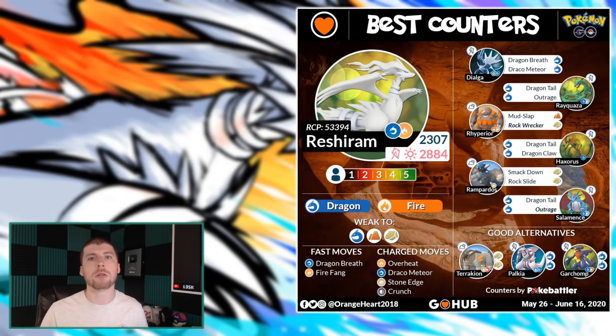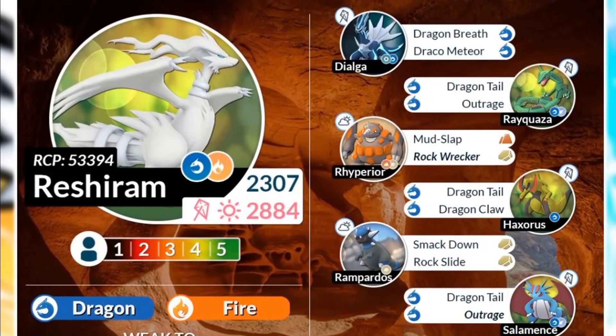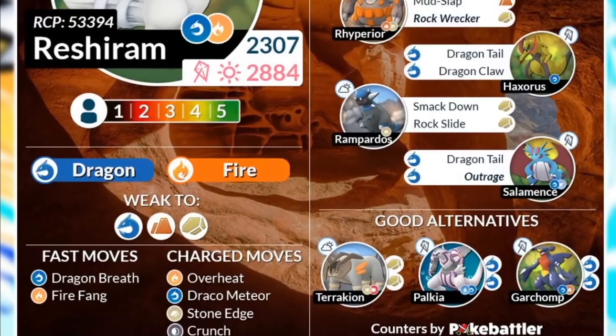What is up everybody and welcome to FLW Videos. In today's episode, we're going to be taking a look at the new Pokemon known as Reshiram that's being added into Pokemon Go on May 26th, and it will of course be through the raid system.